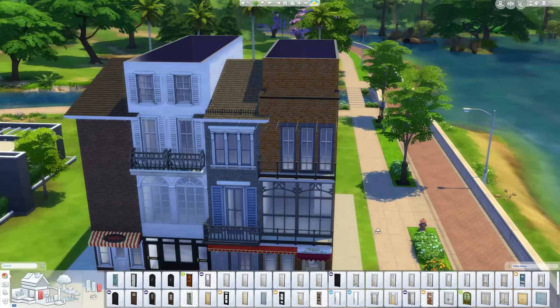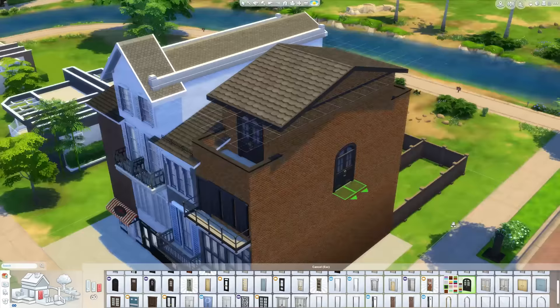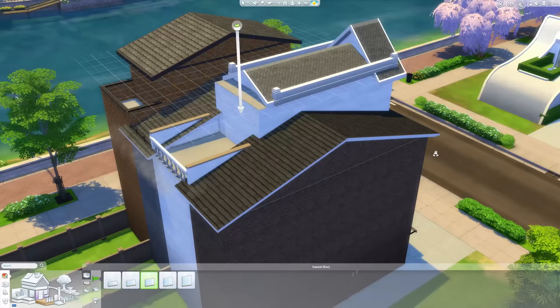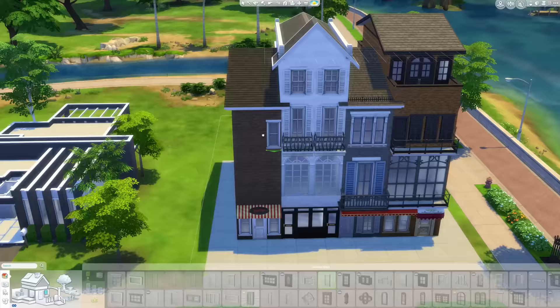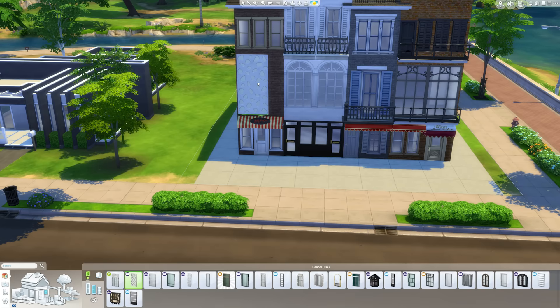The second level — not the ground floor, but the second level — is the sort of medium wall height. Those walls are taller than all the other levels, and I really like that because it gave me a lot to play with on those levels, but it also made it really hard to fit in doors and windows of the same height and try to get it all to match together and work properly.